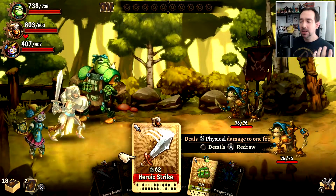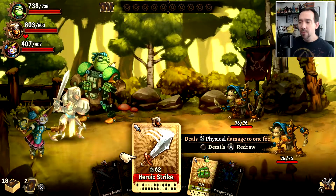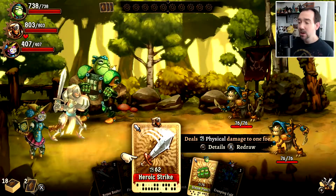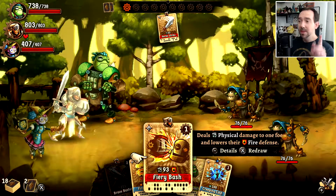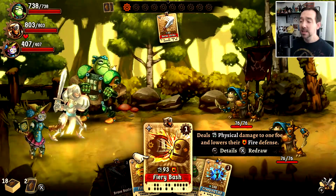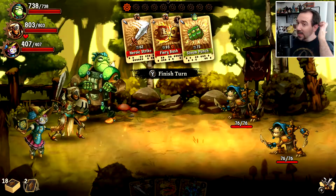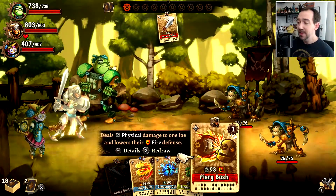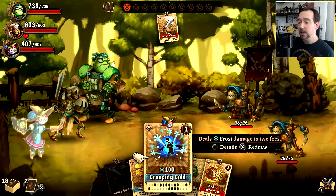Each time you play a normal action card it gives you one gear. It's a bit like Hearthstone where at the beginning of every turn you have a certain number of points to spend, except here you also build those points up as you play. So if I play this one it gives me one point — watch: I'll do Heroic Strike on the Cogland. Now in the top center you can see I have one of those red ones filled, meaning I have one gear to spend. I can pick three cards per turn. I'll do Heroic Strike, that gives me one extra cog, so I can play one of the cards with a one-cost now, or save it up. I'm going to do Creeping Cold.